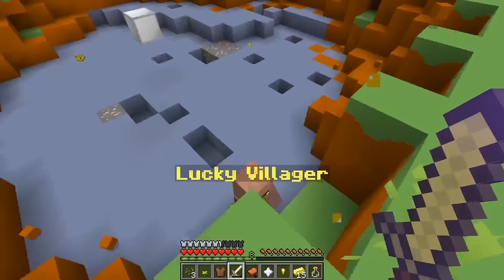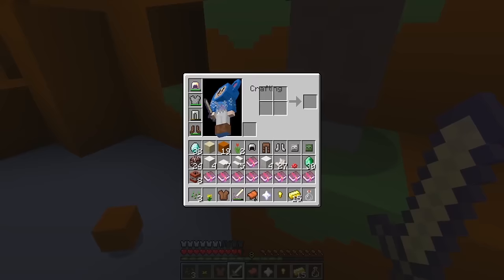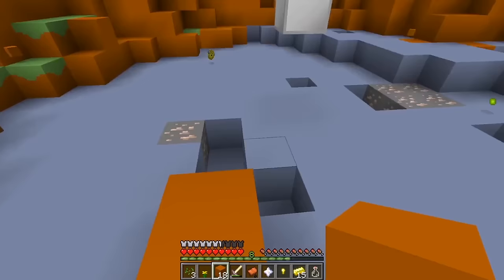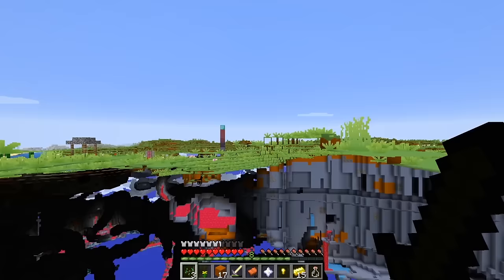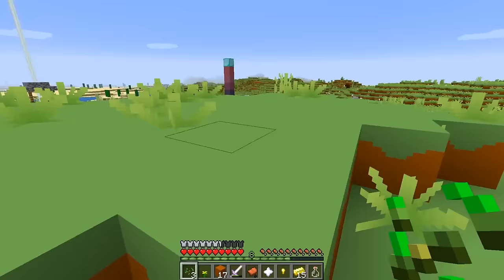Oh, another lucky villager! Hey there! Let's use some of this dirt to build up so I can open that lucky block there and see what happens. Ow! Oh, it just exploded — that one caught me! And I worked so hard to get to that one! Haha! That's the thing about lucky blocks — they're a lot of fun, but you never know what you're gonna get!